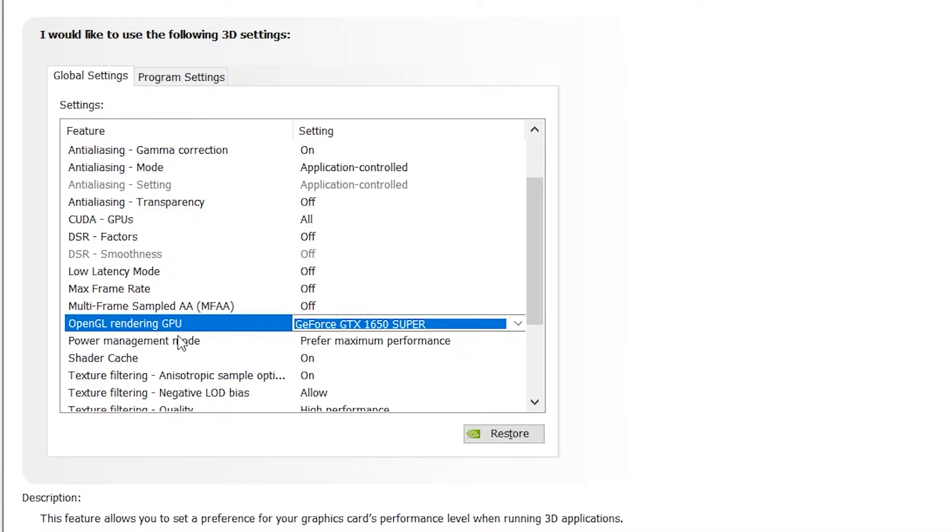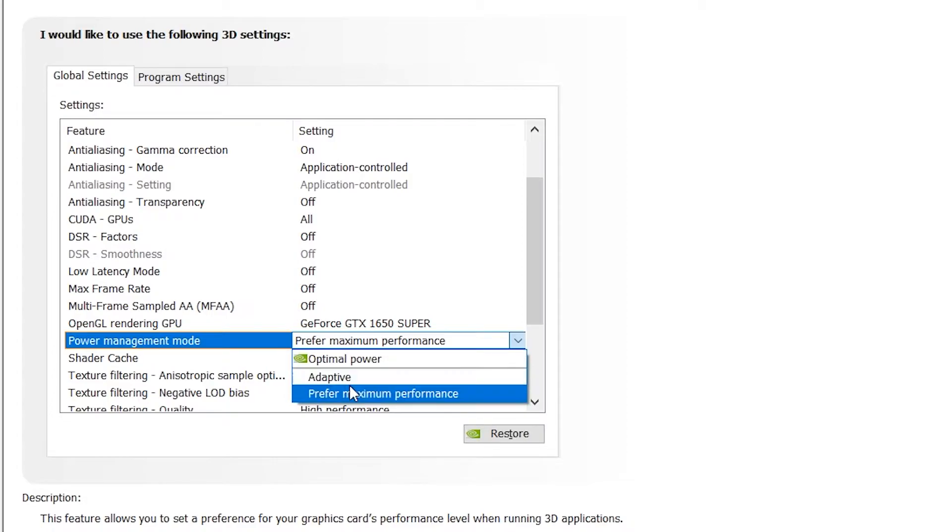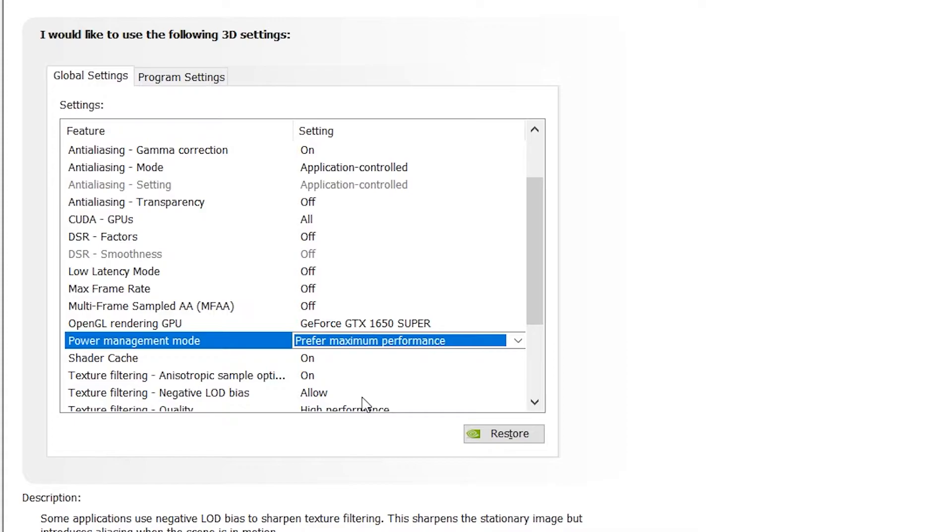The most important setting is Power Management Mode. Set it to 'Prefer Maximum Performance'. When you do this, all problems with low GPU usage will be fixed. This is also an additional step that will 100% fix this problem if you are already using the other settings.